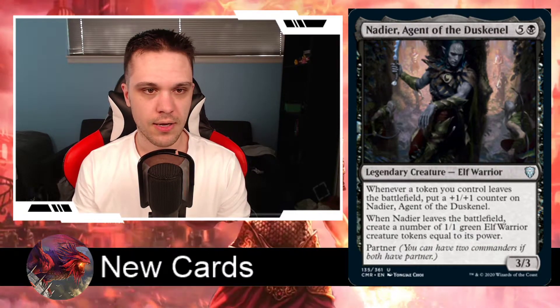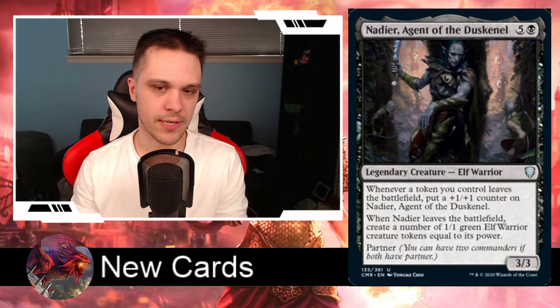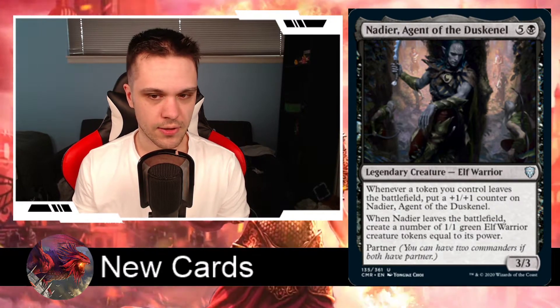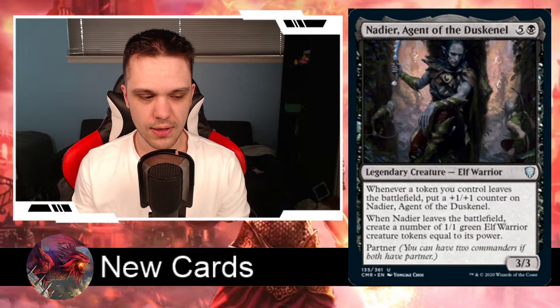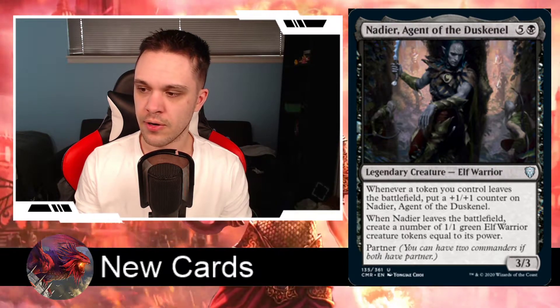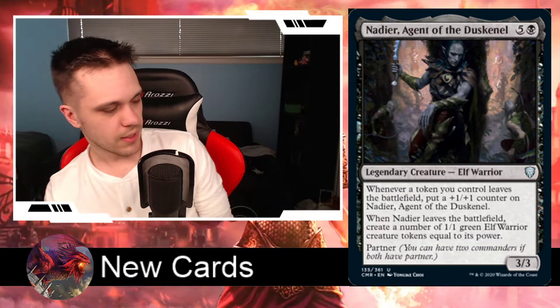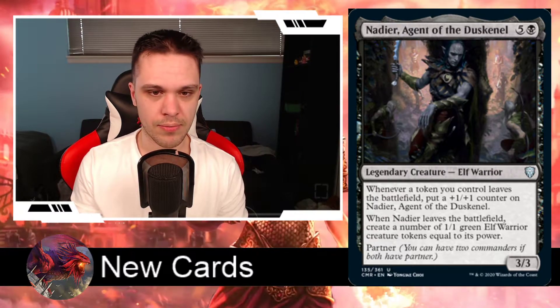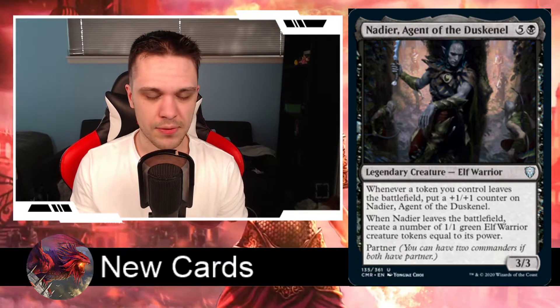This is going along with the theme we're noticing — there are quite a good amount of elf partner commanders in this set, so you can mix and match elf colors to make an elf deck. It's worth noting this triggers whenever a token you control leaves the battlefield, so it's tokens specifically, not just any creature. You can easily make a token-matter, go-wide strategy with this. My only reservation is that he's a 6-drop, so it's kind of pricey. If he were a 4-drop, this would have been pretty decent.